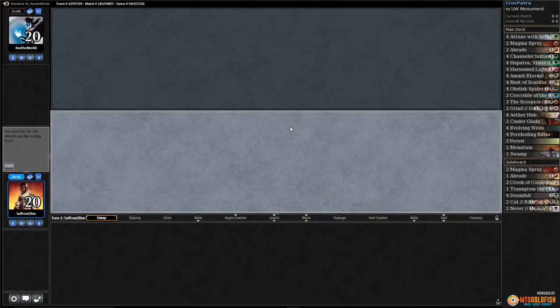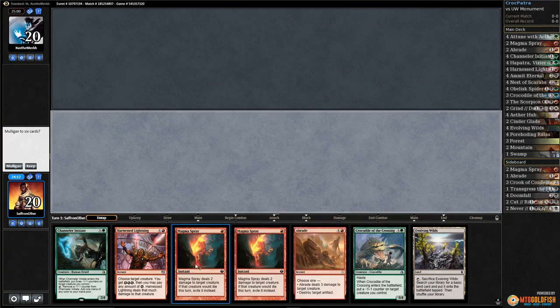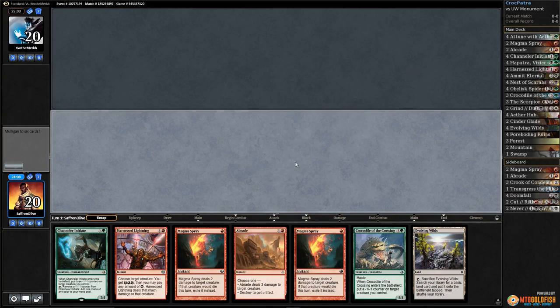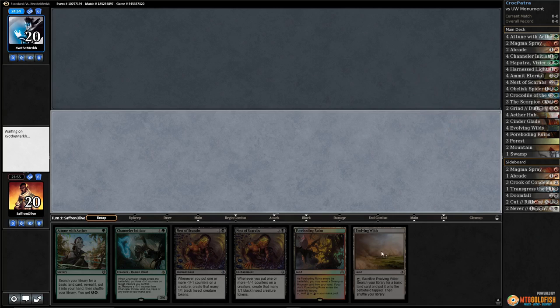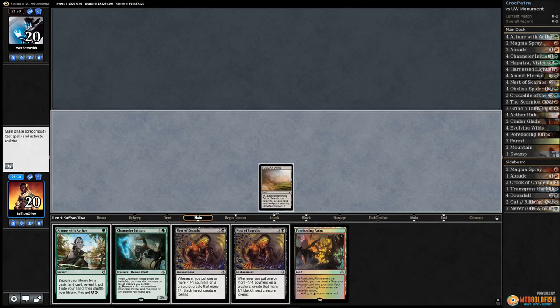Alright, budget magic time — playing some four-color Hapatra. We got a lot of magma sprays; we gotta ship this hand. We can't keep the one-lander. Okay, I guess we can keep this; this is actually pretty good. Do we keep the land? We're gonna shuffle it away so it doesn't matter. We'll put it on top; we got a Crack Evolving Wilds. This hand might be awesome, actually.